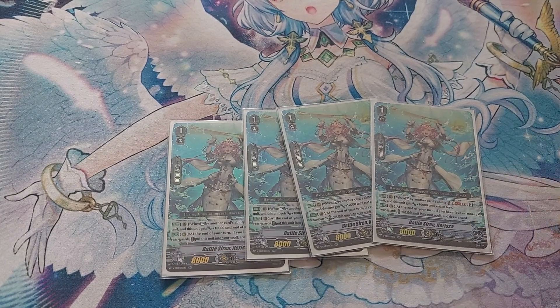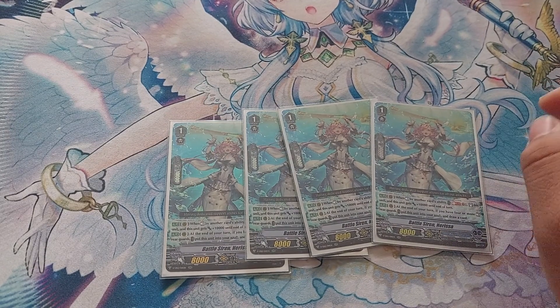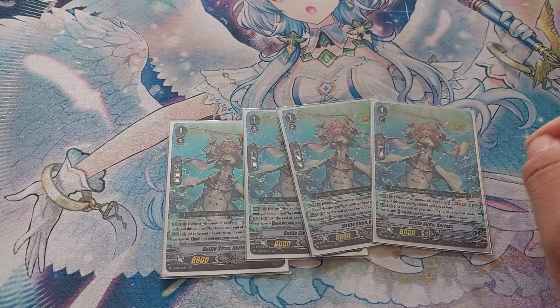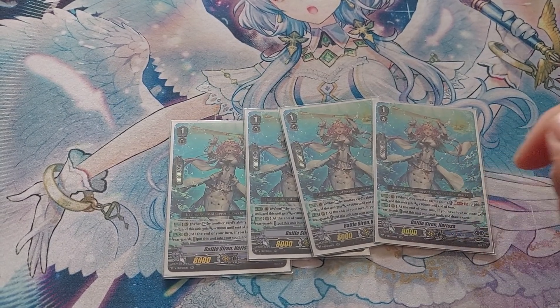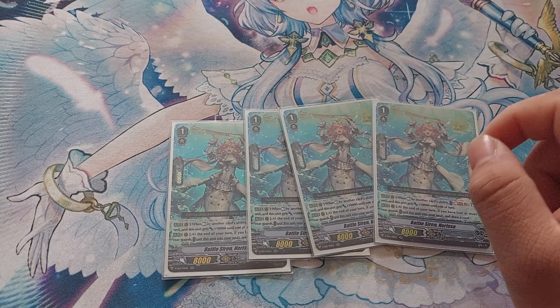Nerissa and Coral Assault are the main reasons your hand gets very big throughout the game. Nerissa and Dennis together is essentially just a free unit plus a 10k buff for Nerissa. She can either be an attacker on her own or a really buff booster.